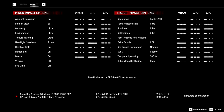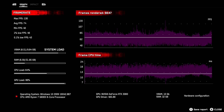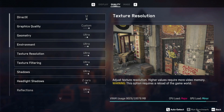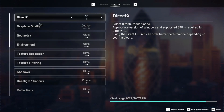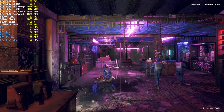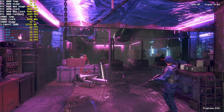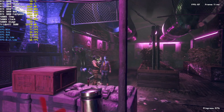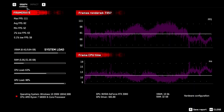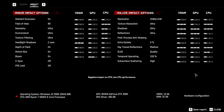Next up we have Watch Dogs Legion on Ultra settings, ray tracing on Medium, DLSS on Quality — average of 74 frames per second before Resizable Bar. With Resizable Bar enabled — we went from 74 to 82 — that's a 10% increase. That's pretty dope!